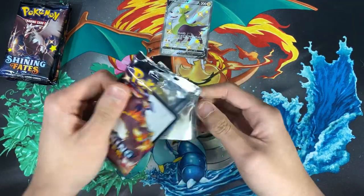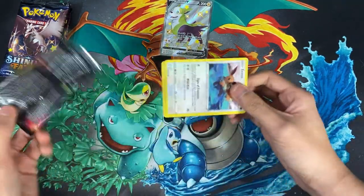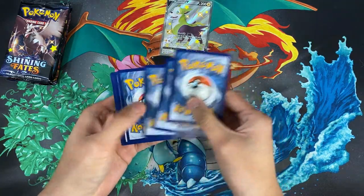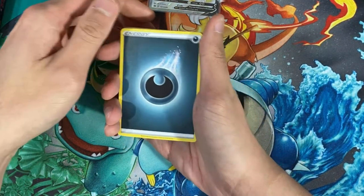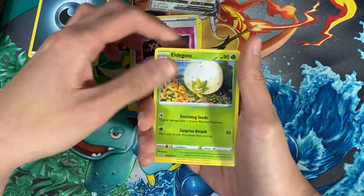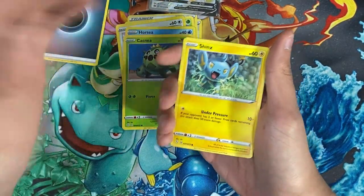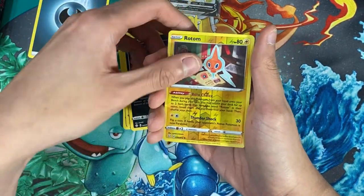If I pull something incredible I'll be in tears. The last set I was freaking out when I pulled all those amazing rares and the full art card — I couldn't even talk. We'll draw from this pack: we have the energy, the Rusted Shield, Team Yell Towel, Eldegoss, Eevee, Horsea, Cacnea, Spinx — Cacnea and Spinx keep going together, I don't know why. Then we have a Nickit and a reverse Rotom.